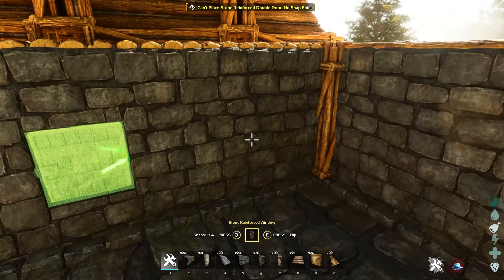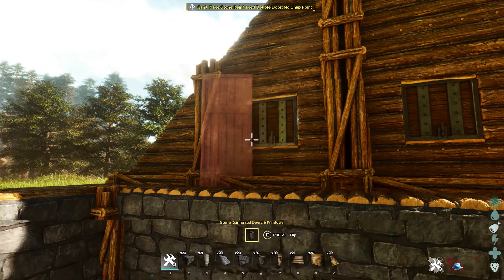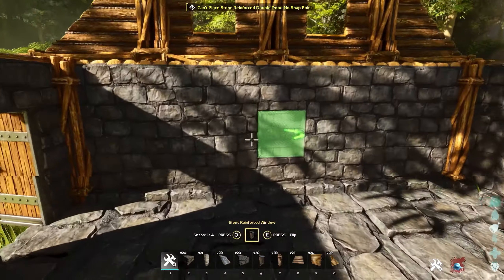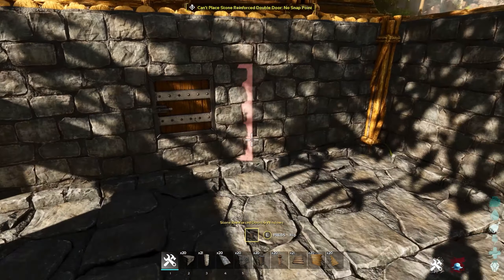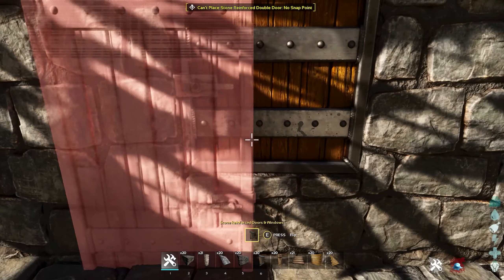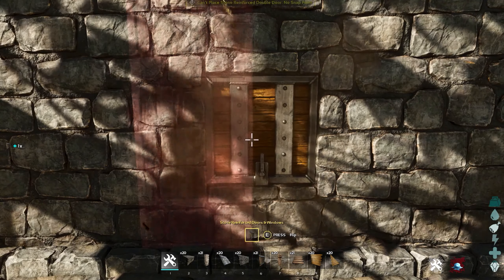We can fill in all the windows as well. I like to switch them around so they go from bottom upwards — I think that looks nice. But if you want them the other way around it really doesn't matter too much. Actually I want them the other way; I think that looks a little bit nicer.